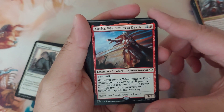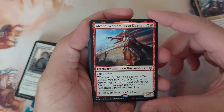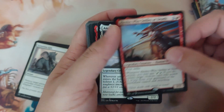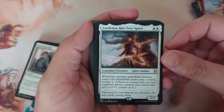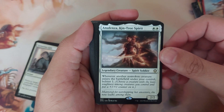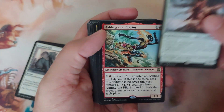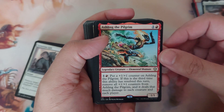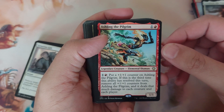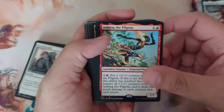Alesha, Who Smiles at Death — three to cast, 3/2 with first strike. Whenever Alesha attacks, you may pay two — if you do, return target creature card with power two or less from your graveyard to the battlefield tapped and attacking. An Ofrensen King — spirit, 2/2, two mana. Whenever another non-token creature enters the battlefield under your control, bolster one: choose a creature with the least toughness among creatures you control and put a plus one plus one counter on it. Ashling the Pilgrim — two to cast, 1/1. Pay two: put a plus one plus one counter on Ashling the Pilgrim. If this is the third time this ability has resolved this turn, remove all counters and it deals that much damage to each creature and each player.